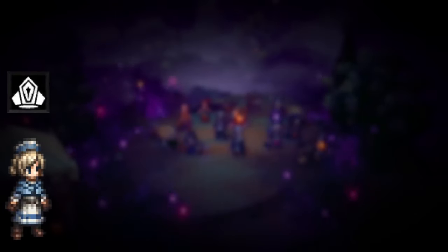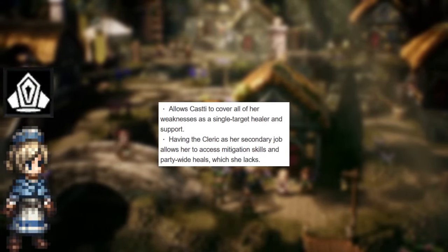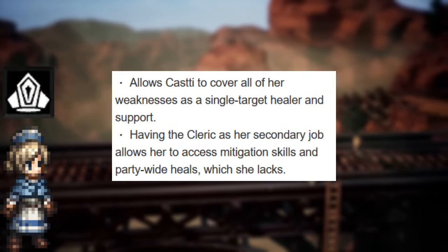Castti's best secondary job is the Cleric. This will allow her to cover all of her weaknesses, since she's a single-target healer and support. Having Cleric as her secondary job gives her access to mitigation skills and the ability to heal the entire party.